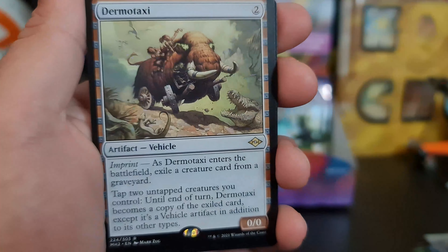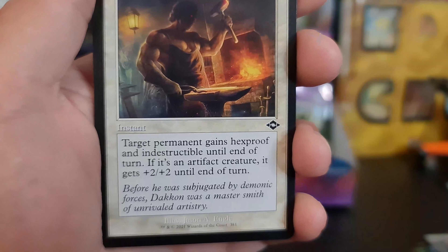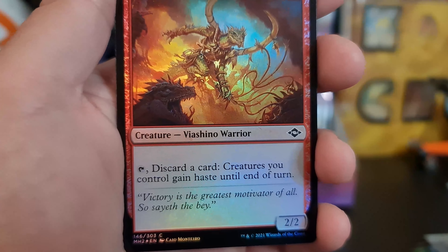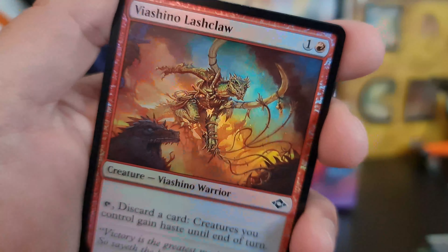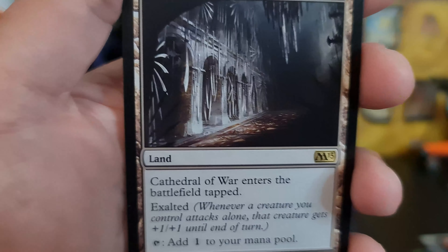We've got a Flame Blitz. We've got a Dermataxi for our rare. With a Counterspell to follow. We've got another Blacksmith Skill for our retro. And a Vashino for our foil. And we've got a Cathedral of War.